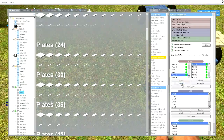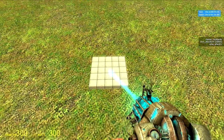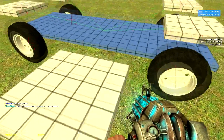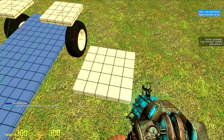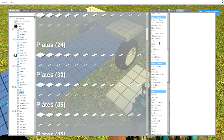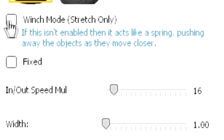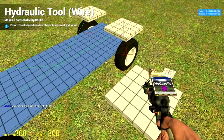Now go into the spawn menu again and find plate size 30. Place it somewhere up in the air — this is the place where we are going to put our wire hydraulic controllers. Go into the spawn menu again, find wire hydraulic. Winch mode should be off, fixed should be off. In/out speed doesn't matter; winch is going to be 1 for this tutorial but it doesn't really matter either.